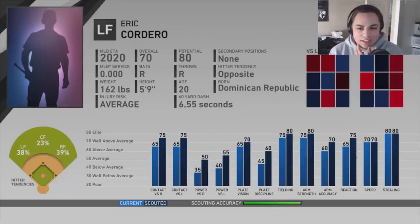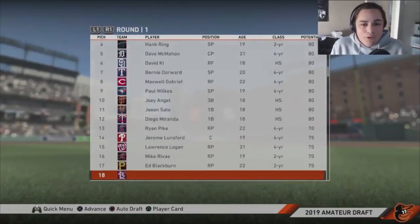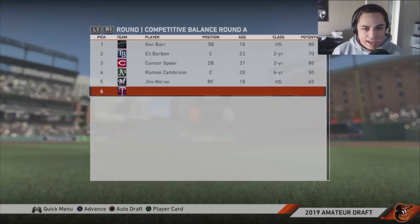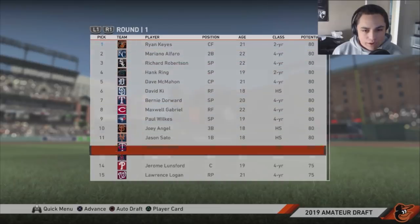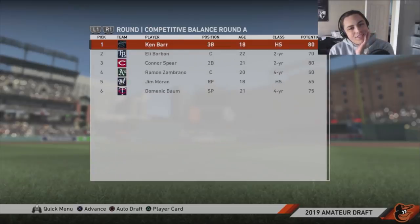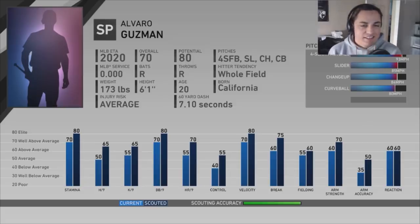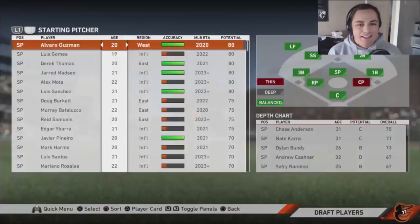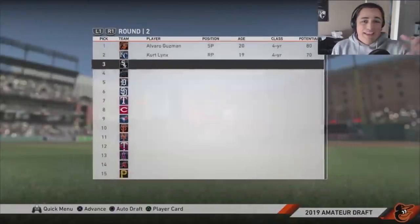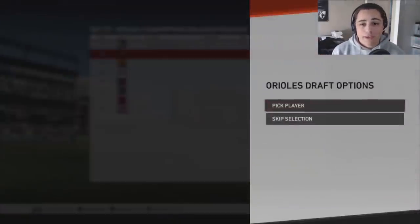They're basically identical — plate vision looks a little lower for Cordero — so we're going with Ryan Keys. It's a toss-up either way; both are really good options. Cordero almost lasted until the end of the first round — I was going to say there's no way that guy lasted that long. Alvaro Guzman is our next pick. His future stats don't look too amazing, but hopefully he outperforms them — he was one of our better scouted players.